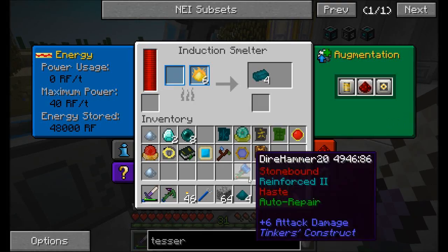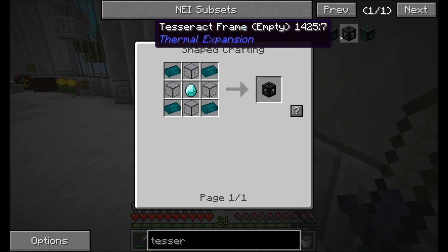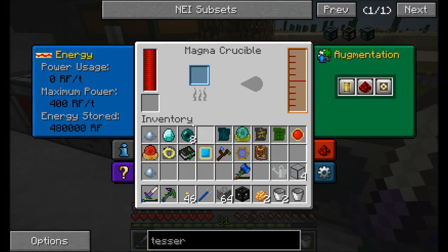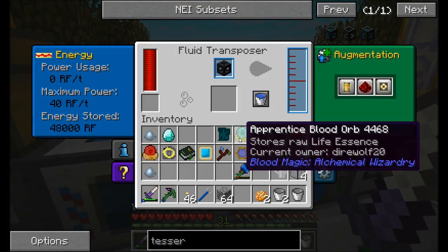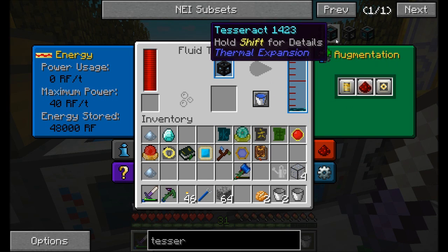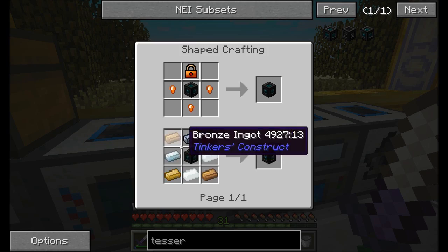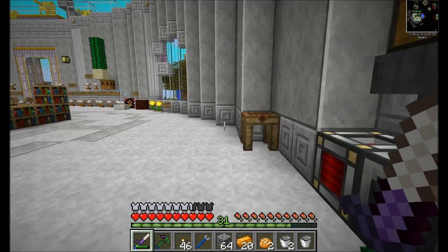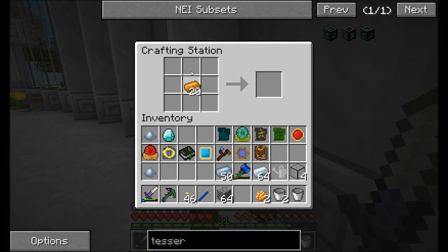I might as well cook up the rest of this stuff. And then I'm going to need these guys melted again. Good, I did my math right on the number of enderpearls I need. And then a full-blown tesseract is just going to need silver and bronze. So copper, silver, tin - I'm going to need eight bronze.